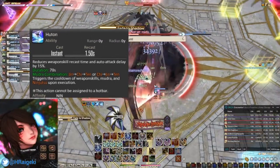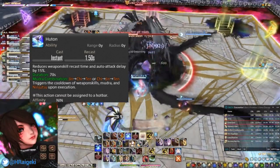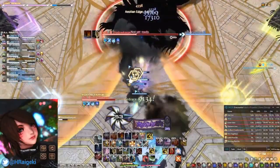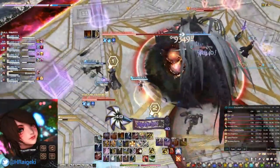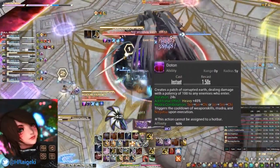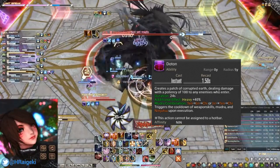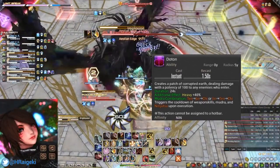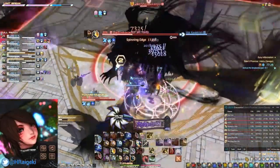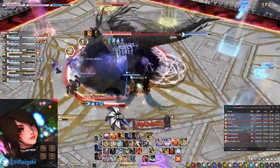Huton, the Wind Ninjutsu, is very important as it activates your Huton gauge. You will mostly use this only once throughout the fight unless there are very long phases — it reduces GCD cost time and auto attack delay by 15%, and can be refreshed through various means covered later. Doton, the Earth Ninjutsu, creates an AoE around enemies inflicting heavy debuff on them, dealing 100 potency every 3 seconds for 24 seconds. Note there is an initial hit, making Doton a total potency of 900 rather than 800 as the tooltip states. Use Doton if enemies stay in it long enough; otherwise, Katon takes priority.